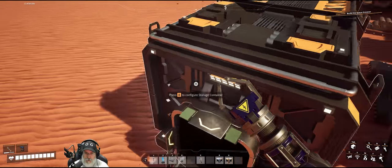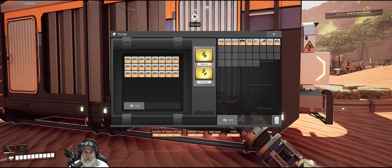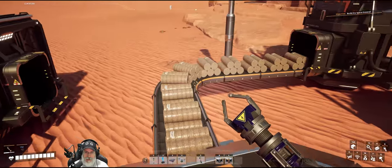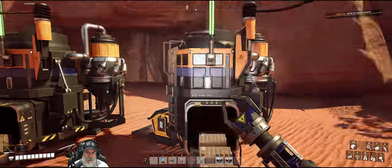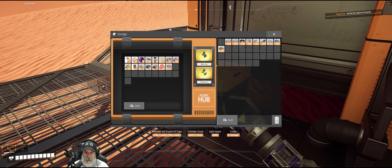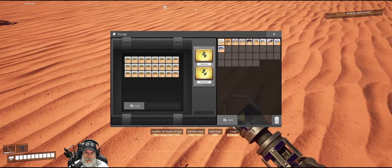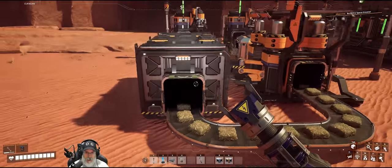I basically ran out of room in my inventory before making all the biomass, but we've got a whole bunch right there. I still have 17 more pieces of wood to make even more. I do like the belt feed system now — that makes this process a little bit smoother for sure. We just have a few more here to make. We'll put that in there and grab those so we have something to heal with if we need them.